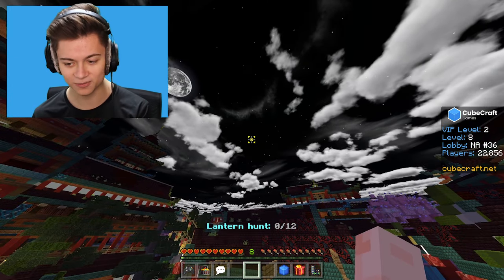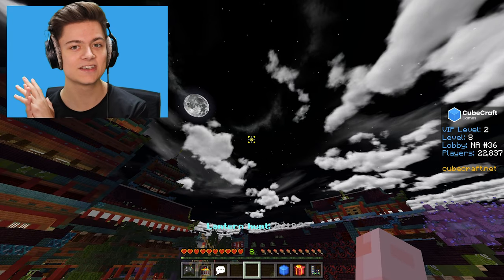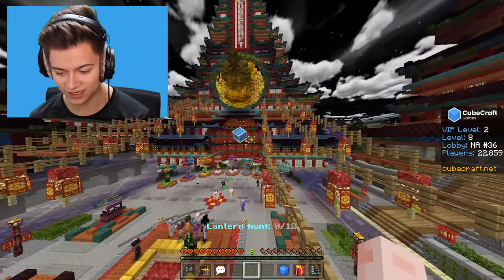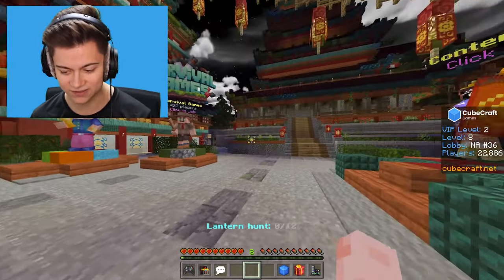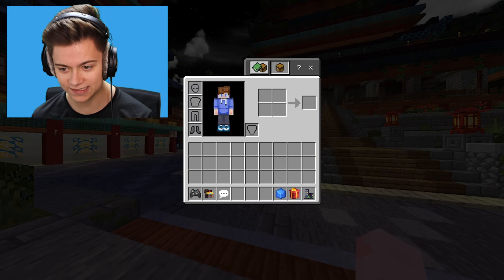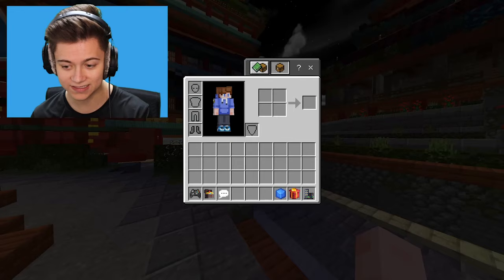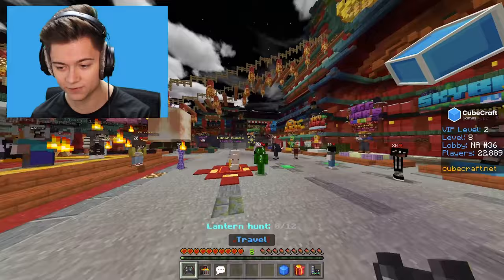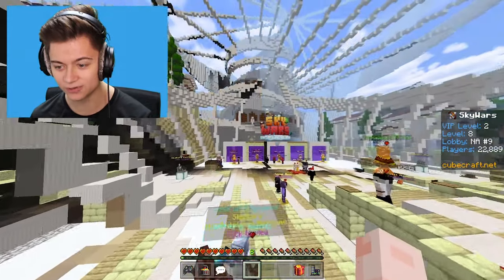It's a black and white sky right now, but it'll turn to full color in the morning which is going to be super cool. Also, did you notice the hearts are custom too — we have these orange and red colored hearts, which is so cool. The inventory is actually default and I'm not sure how to get dark mode. If anyone knows, comment below. Without further ado, let's drop into Sky Wars.